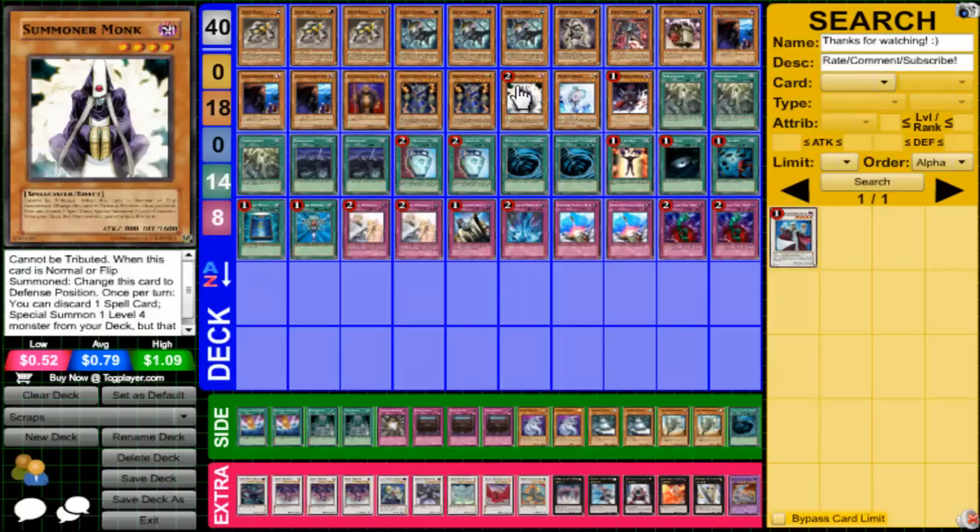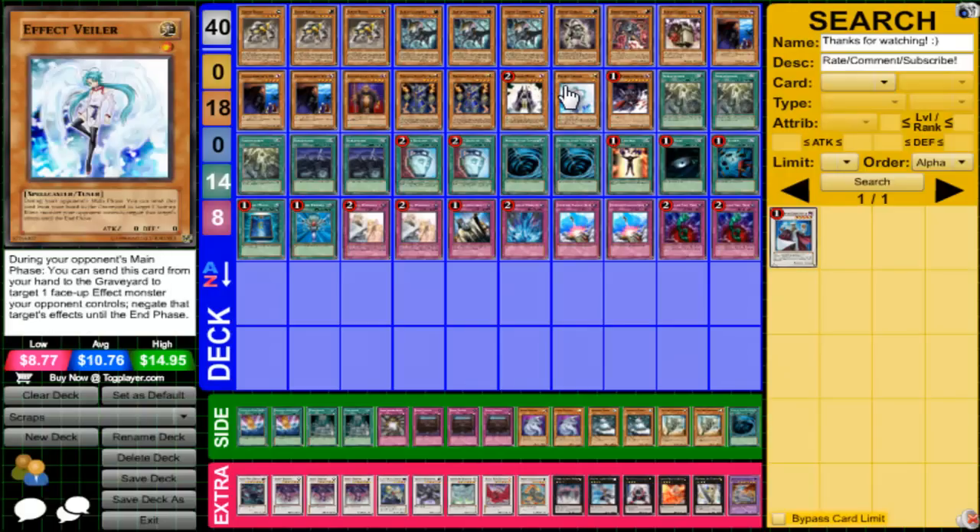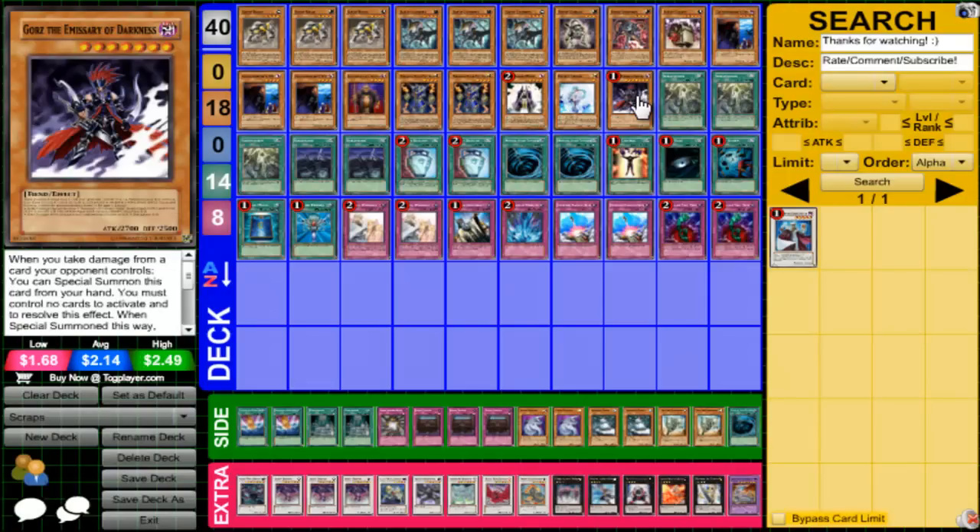Seven Monks because late game the Scrap Yards could be dead and so can the Storms. So you can just pitch it and get an easy Scrap Dragon or Xyz play, maybe Queen Dragun Djinn and get back a Scrap Dragon. We play one Veiler because Veiler is just good to stop plays — only one because I'm not a big fan of too many hand traps. And Gorz because we only play eight traps, what are the chances of having them out?